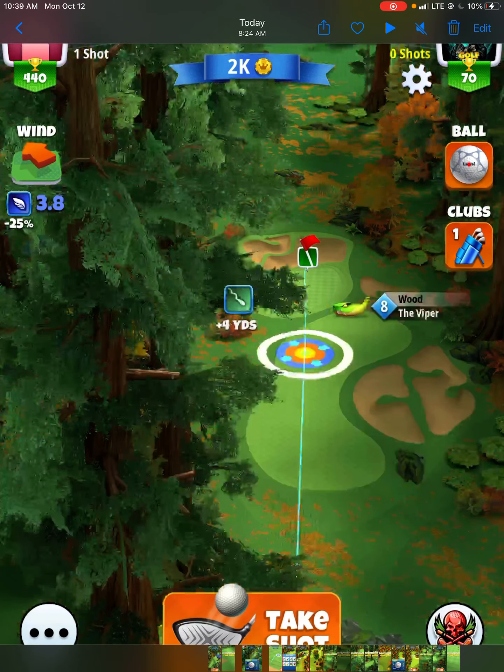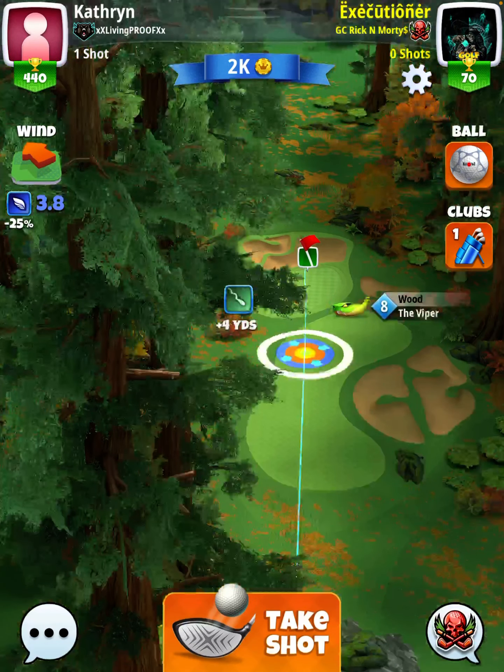Now this brings us into our first par three of the tournament. When you are playing rookie, you will very rarely ever use anything other than a navigator or a quasar ball for all par threes in a tournament. A power one ball is all you need. You would very rarely ever want to waste a good ball like a Titan or a Kingmaker on a par three, because the power does not help you — you don't need any power on a par three.